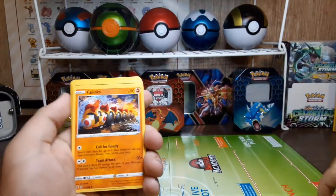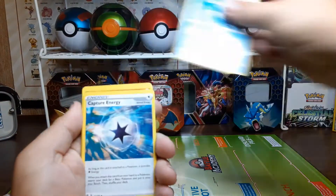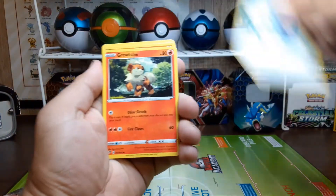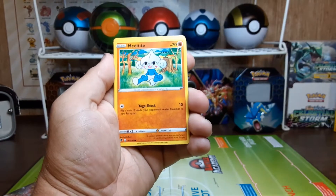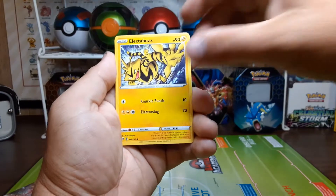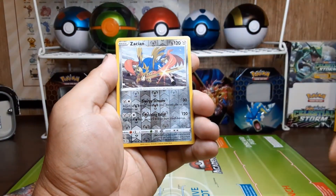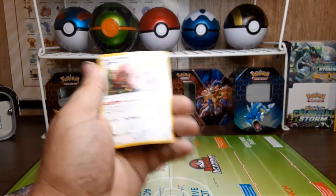Dark energy, Phalanx, Palpitoad, Capture Energy, Growlithe, Roly-Coly, Metatite, Grubbin. Reverse hollow: Zacian, which we actually needed. And the rare is a Greedant.